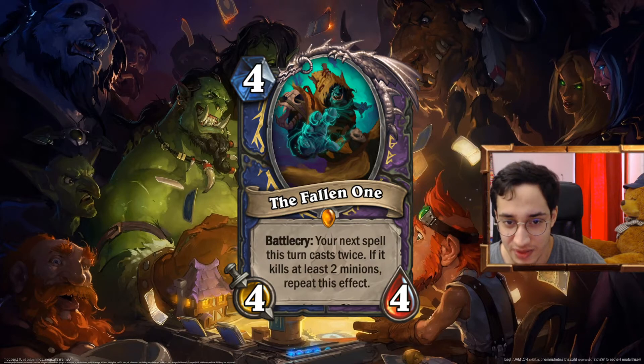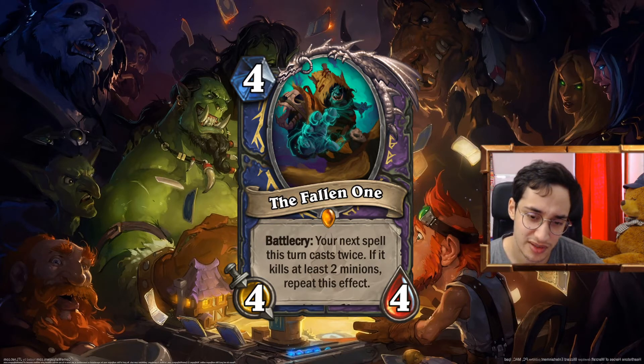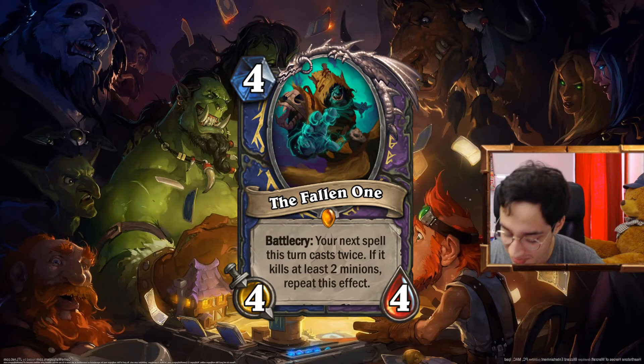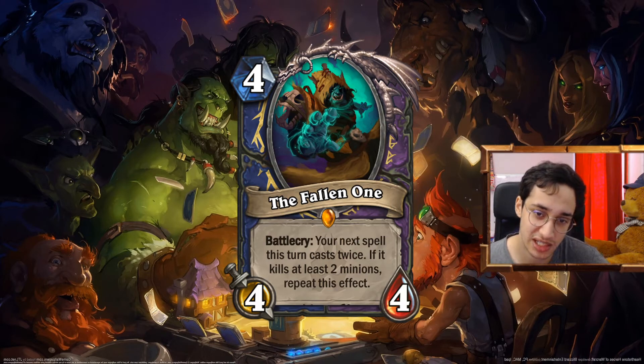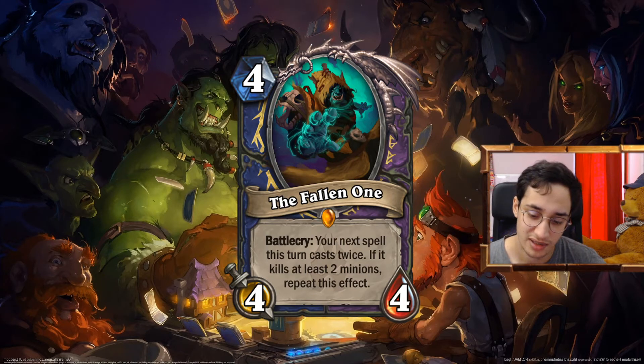We talked about the Fallen One — you can play it with Defile or Plague of Flame. I'm not sure how it would work with Hysteria — the minions are killed by other minions, not by the spell. But you have so much AoE in Warlock. You could play the Fallen One and then play another spell like Backfire — say on turn 8, you don't have a lot of cards in hand, you play this plus Plague of Flame, killing two minions, then play Backfire with your sixth card. That's pretty good.